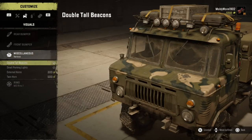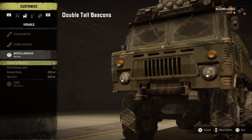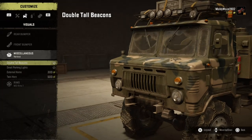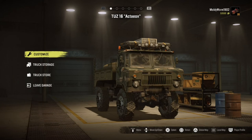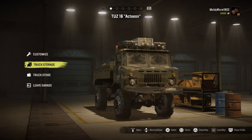Apply the Double Tall Beacons and you can see it has now removed the Hunter Front Bumper — there's no front bumper down there, and that's what you want. From here, just back out of the customization menu and return the vehicle into your truck storage.